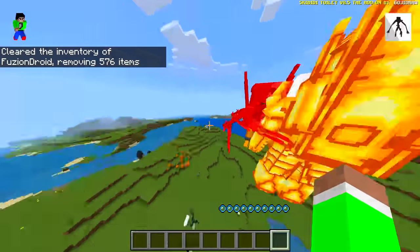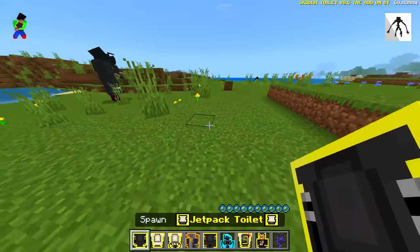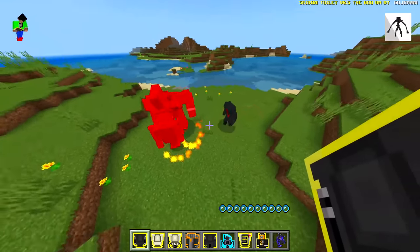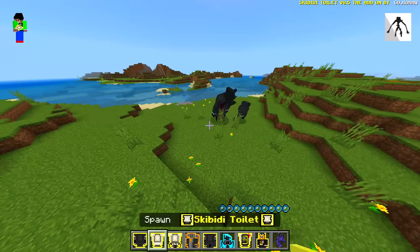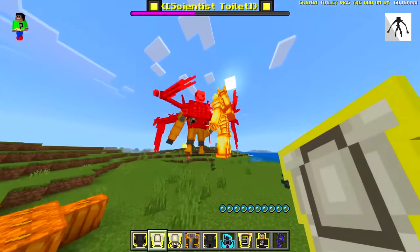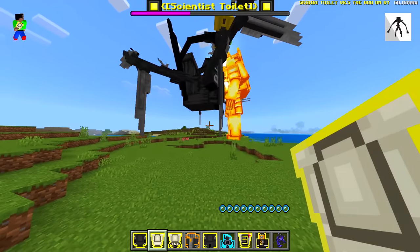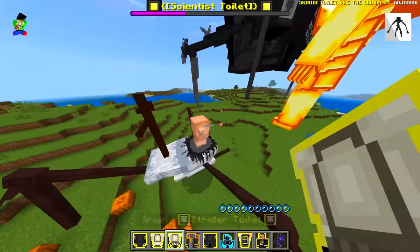Let's clear the inventory and see what else we can spawn in. Jetpack toilet — where's he going? He's gonna fight these guys. Yeah, you're probably gonna lose, and I was correct. We got normal skippity toilets, and now we might need to mute that. Drill man down. Next one — strider toilet. Okay, you look cursed, that looks so weird.